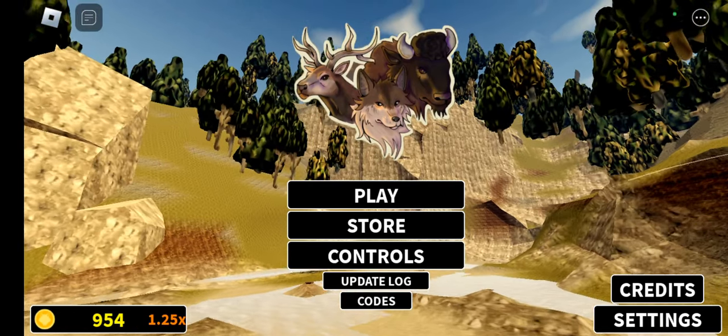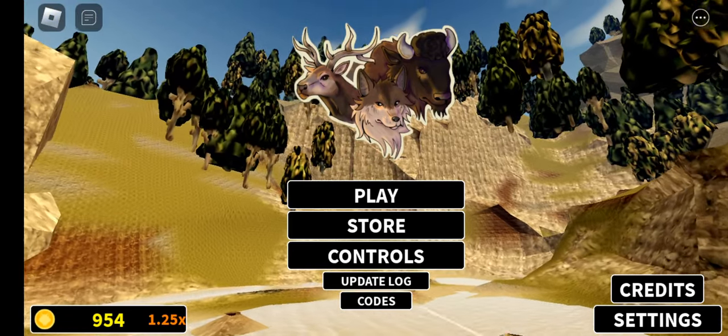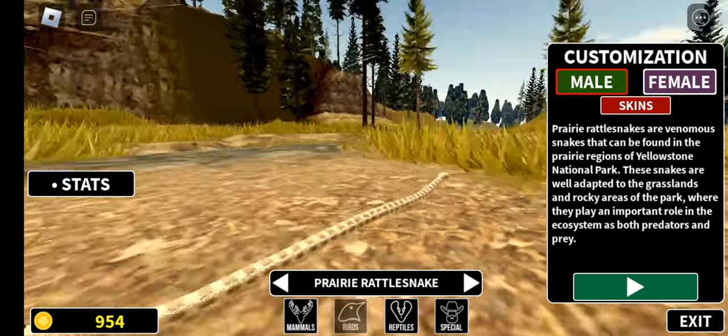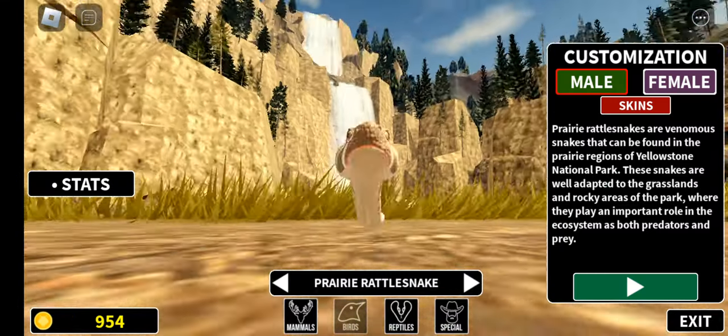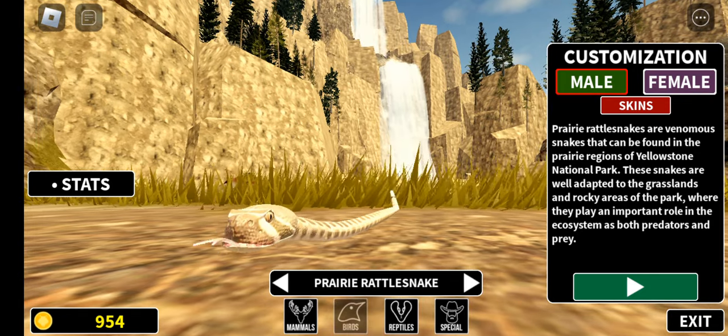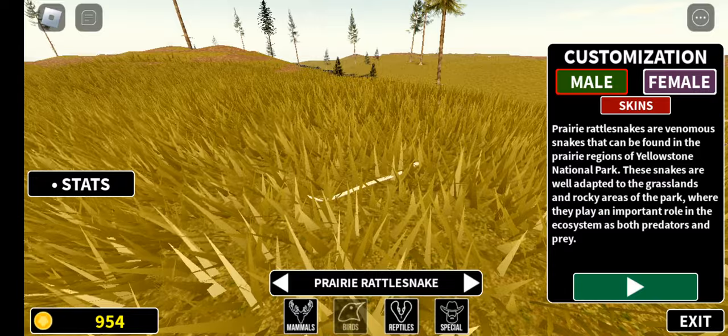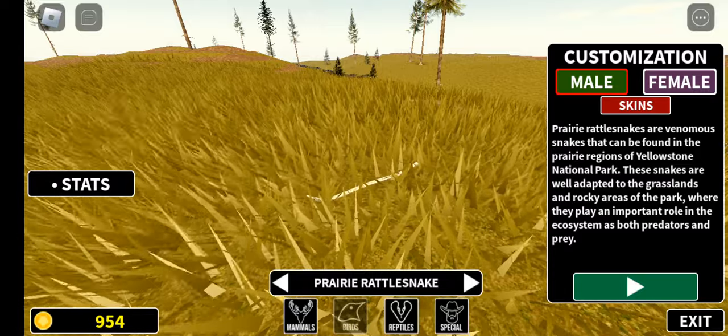I am in Yellowstone Unlimited, which is a Roblox game about Yellowstone. So they added rattlesnakes, which is actually something I was not expecting. I think they also added mice, so you can chase them around and eat them. Let's try it out.